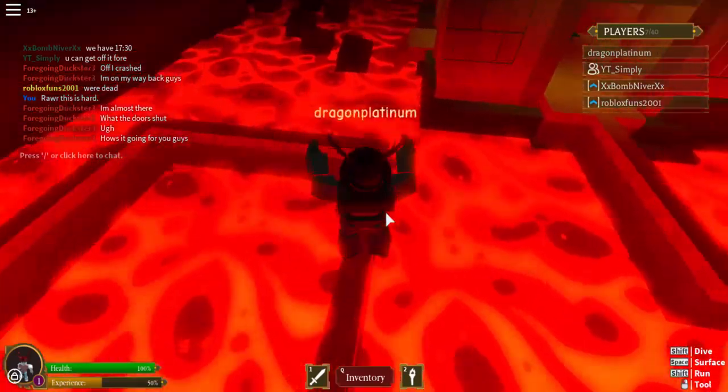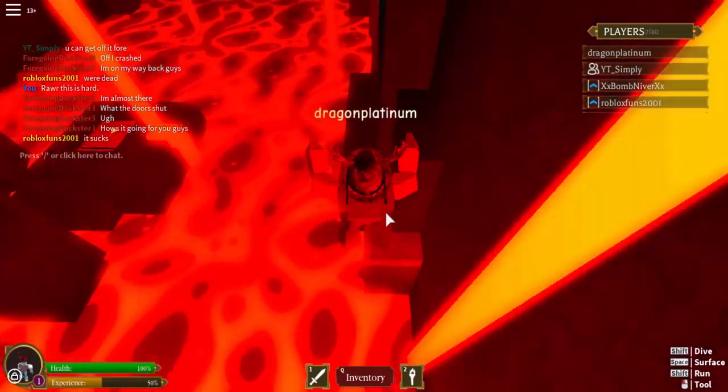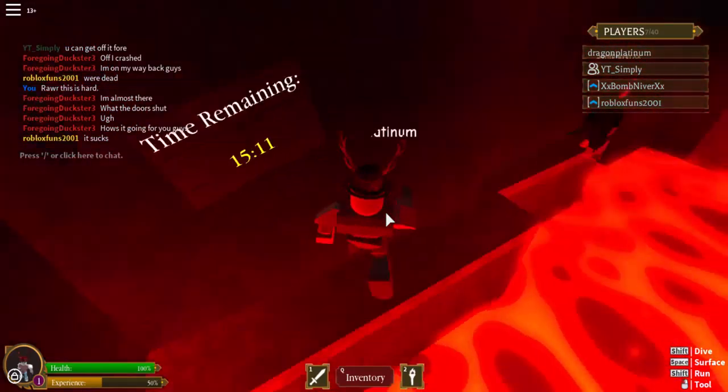So as you can see here I'm just doing my thing, jumping around trying to get to the first button, because once you get to this button it will unlock the next door. There we go — we press the first button, we're going to hop back down and this door will open up.